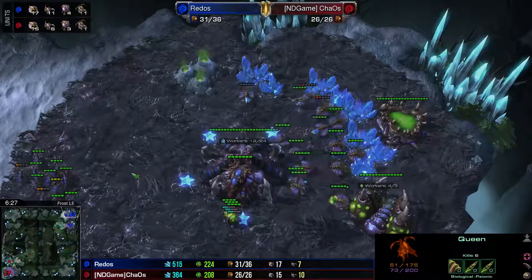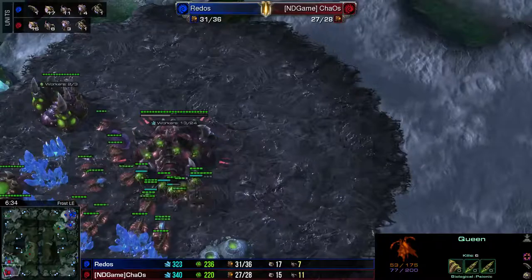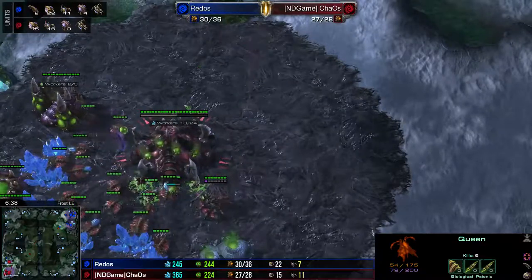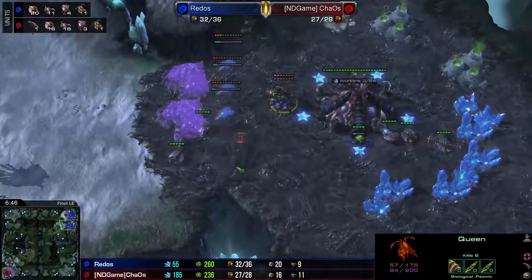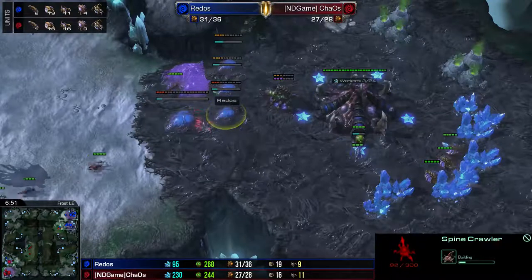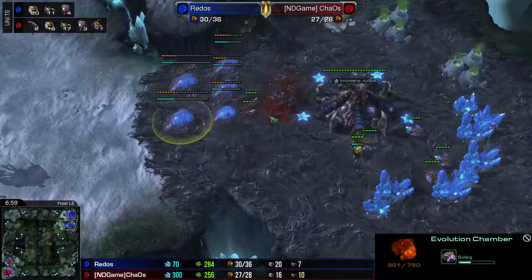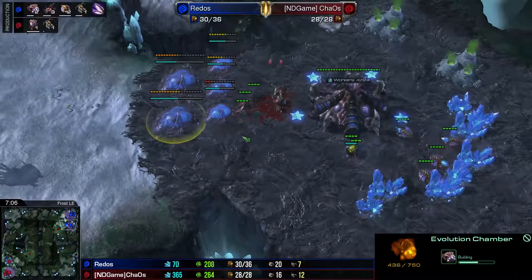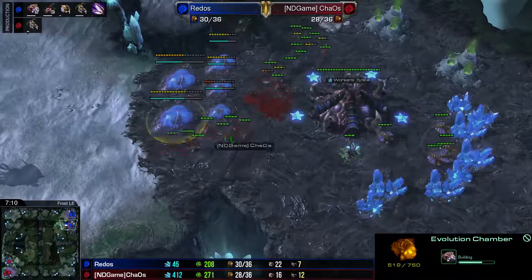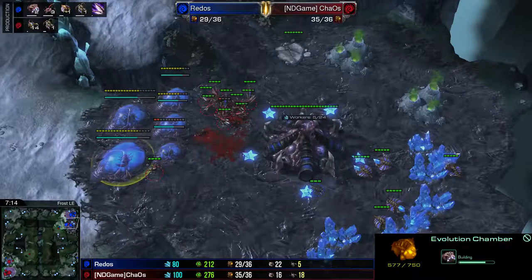We're pretty much even on drones as far as units go. I'm still down a little bit just because I've been focusing so heavily on getting out lings. A whole bunch more lings come out. You can see that he's continuing to drone up because he knows he's lost a lot, and he's also playing super hyper-defensive by getting out three Spinecrawlers and Evo Chambers to minimize the surface area. So we're going to get in here and pick off the Queen, which is a nice little pick off. At this point, I've done a fair amount of economic damage and I want to make sure I capitalize on it.